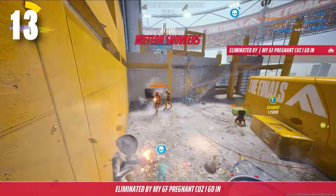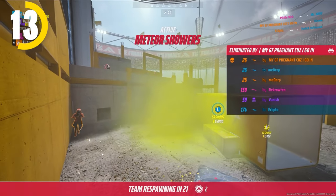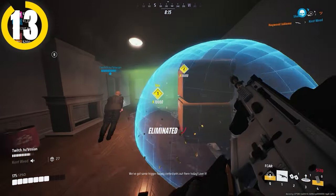If you team wipe in ranked, you'll lose 30% of your team's total cash, which is another reason why purely going for kills can be a little risky. Try to tap vaults and stay alive to ensure that you don't get put in the knockout zone.